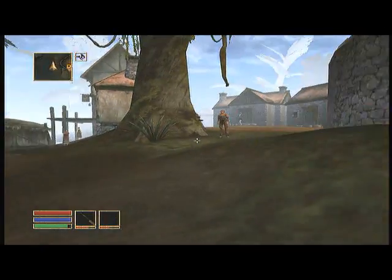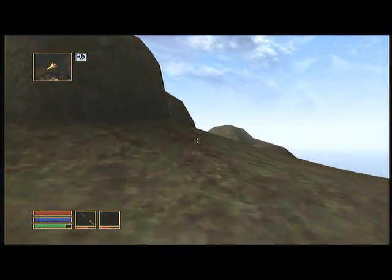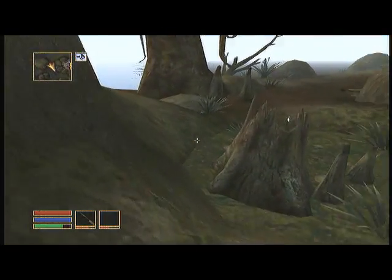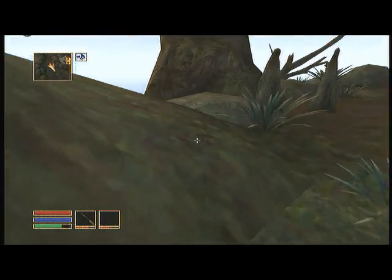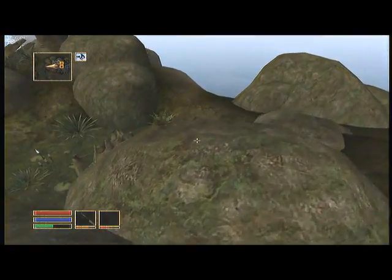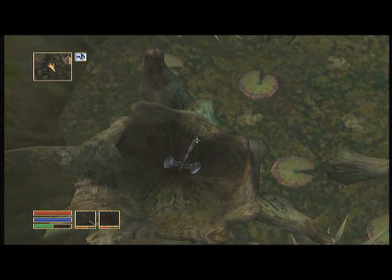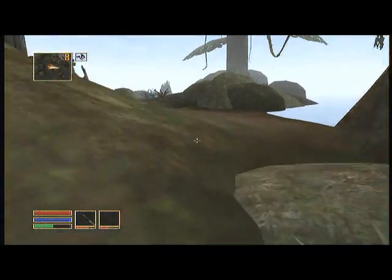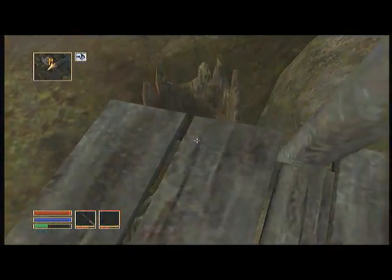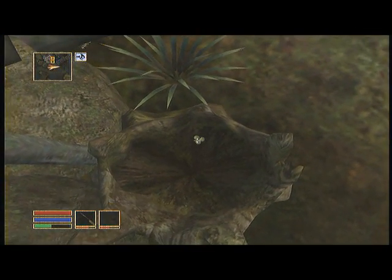We're going to head over by the lighthouse — for some reason people like to hide their stuff in these little hollowed-out tree trunks. Get up on a nice little perch on the rocks, it may take a couple tries, it's a little tricky. Jump right in there and look — there's an enchanted battle axe! Pretty cool loot for level one.